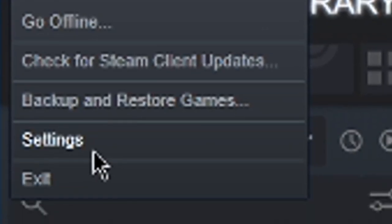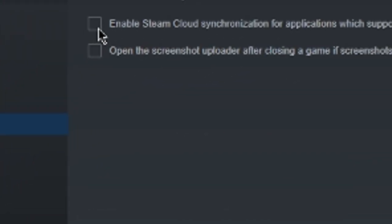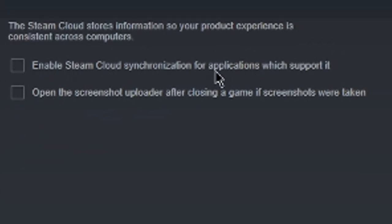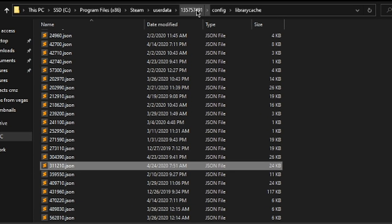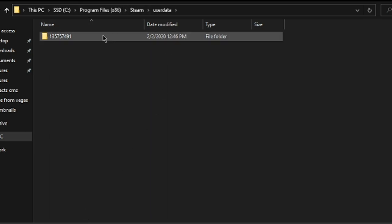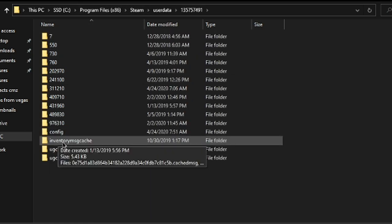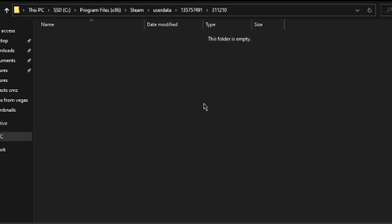The first thing you want to do is go to Steam, then go to Settings, then go to Cloud, and disable the setting 'Enable Steam Cloud Synchronization.' Then go to Program Files (x86) > Steam > userdata, go into that folder, find the folder named 311210, and delete the file inside it. That's just going to stop Steam from updating your profile whenever you start up your game and go online.